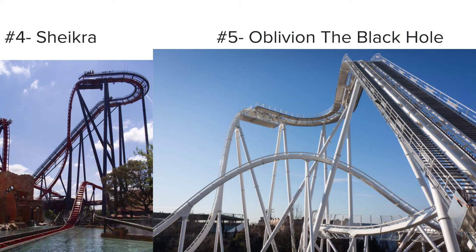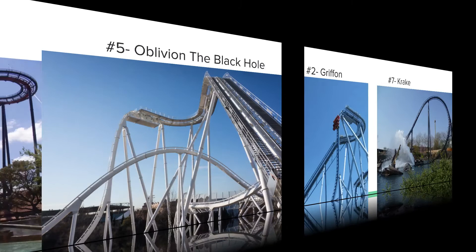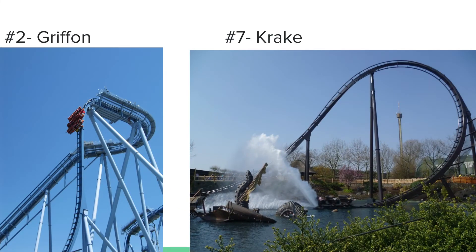Let's move on to the two seed Griffin, who is playing the seven seed Crake. Griffin is one of the largest dive coasters out there and has two inversions. Crake is one of the smaller dive coasters but has some of the coolest theming of any dive coaster — themed to a kraken, and you dive under into the mouth of a kraken.